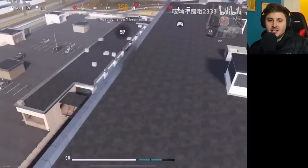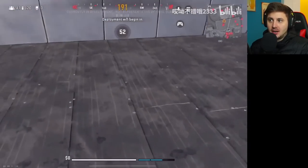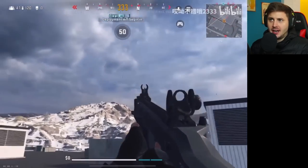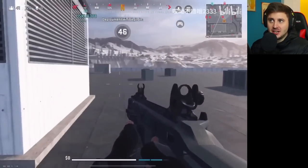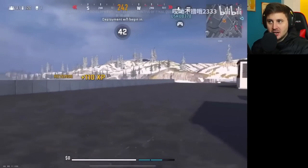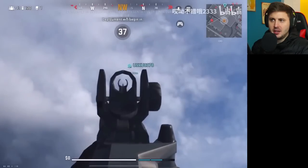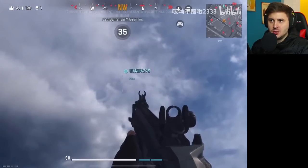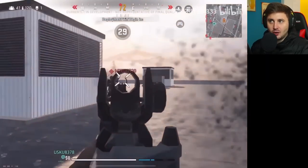This is basically HD Warzone Mobile gameplay — dropping in on Airport right now. This is what the highest graphics of the alpha are going to look like when the beta drops. It might be upgraded a bit more. You can see a nice kill there — he's got the rocket launcher and what looks like the UMP. This is the most up-to-date HD graphics gameplay of the alpha.